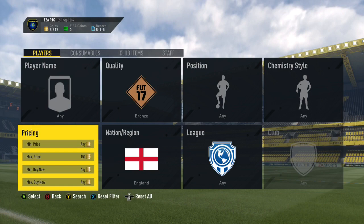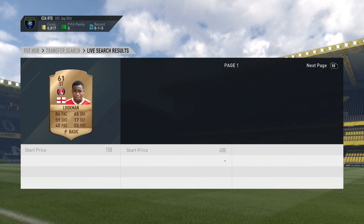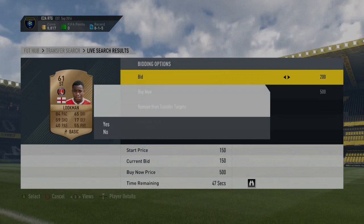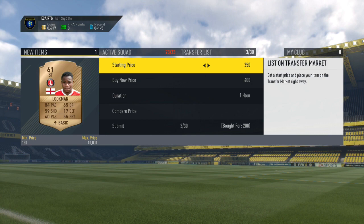The first method is the Bronze English 150 coin maximum price method. You're going to be bidding on English players, and you'll want to look for the rare players — the players who play for good teams or play in the Premier League, and players with pace. So Luckman right here, I can get him for 200 coins. As you can see, he was going for about 400, and I end up picking him up for just 200 coins, and I go on to list him up for 400 coins for one day. Always listing cards for one day. Really good starter method.